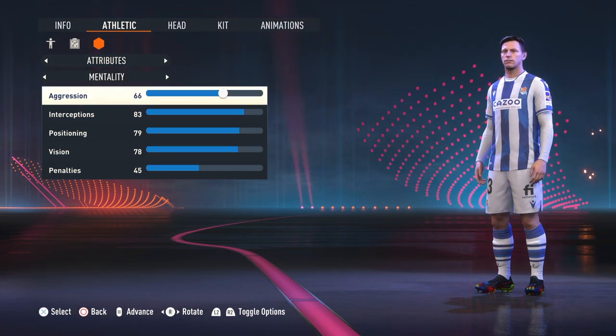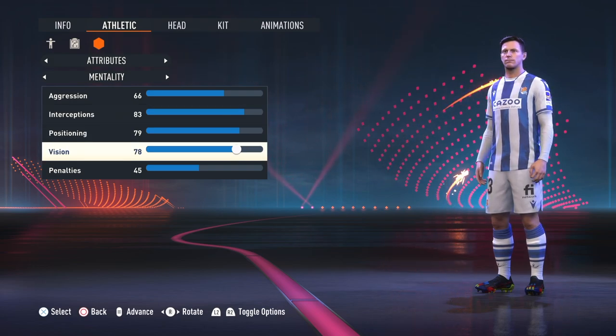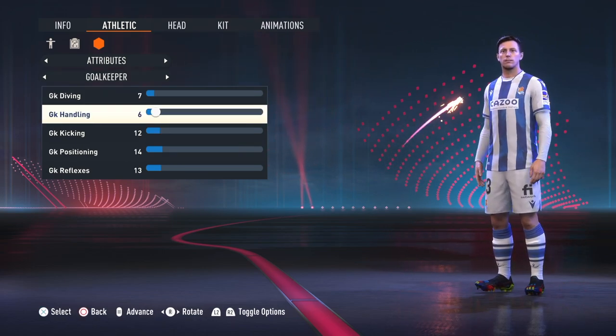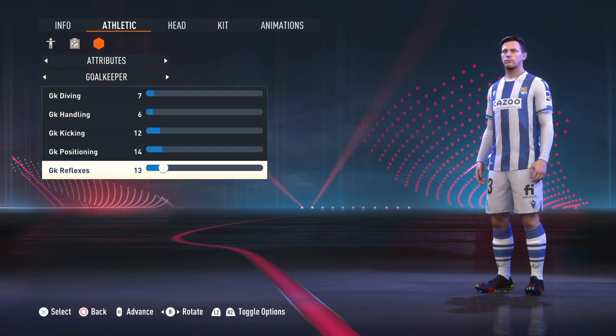Mentality: aggression 66, interceptions 83, positioning 79, vision 78, penalties 45. Goalkeeper: diving 7, handling 6, kicking 12, positioning 14, reflexes 13.